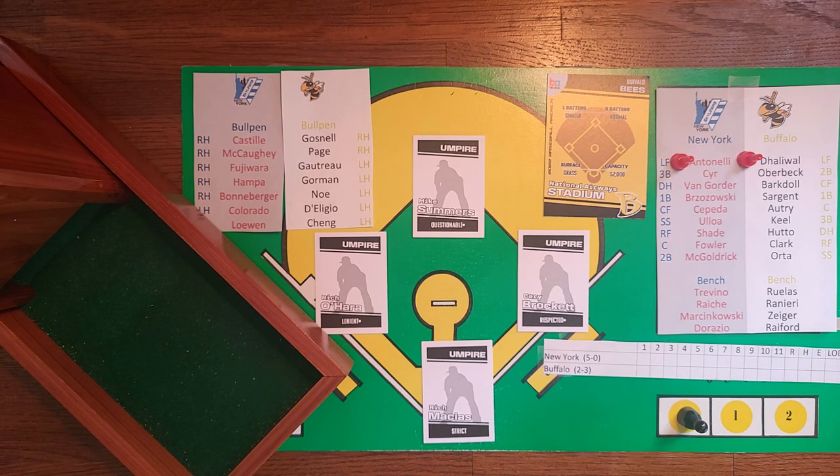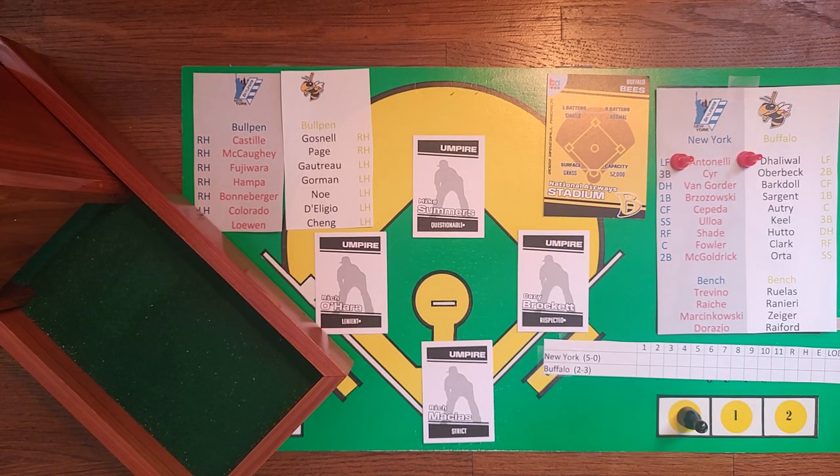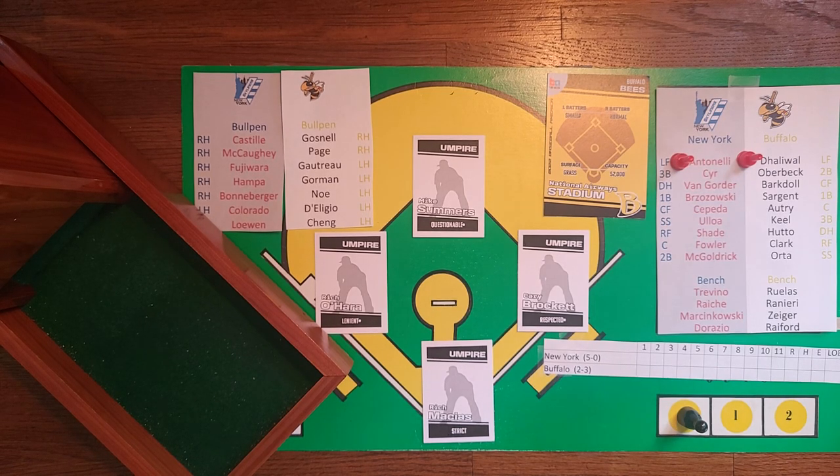Hello everyone, welcome to Hive Talking, the official pregame show of your Buffalo Bees. This is Ronnie Robinson along with my partner Kip Scarry. Hive Talking is brought to you by BJ's Engine Products, because your car should be dancing. We are at the friendly confines of National Airways Stadium for this home opener against the New York Skyliners. It sure feels nice to be home. Kip barely made it out of Vegas without going broke — the blackjack table kind of saved him.